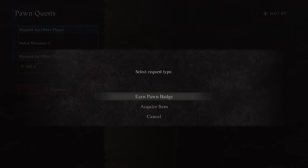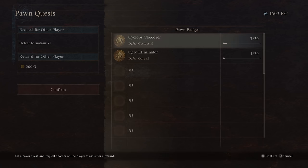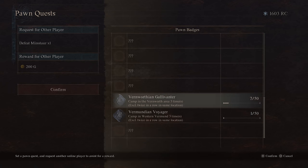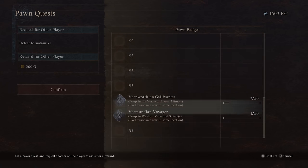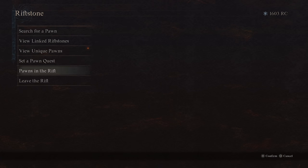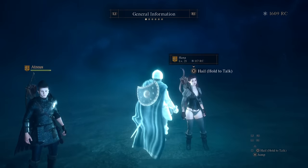Another thing I've noticed when picking pawns: have an actually rewarding pawn quest. A lot of these quests are like 'go kill a Minotaur and I'll give you one gold' — I'm not really going to do that. Why would I pick that pawn with a bogus quest when another might give me a fair amount of gold, or maybe they want a specific item trade for something else of value? Have some value there that you can actually proposition to potential Arisen.